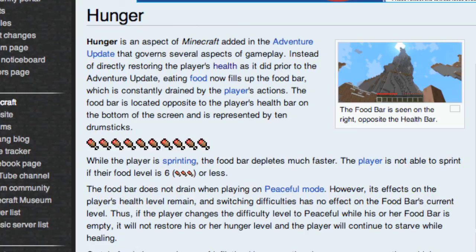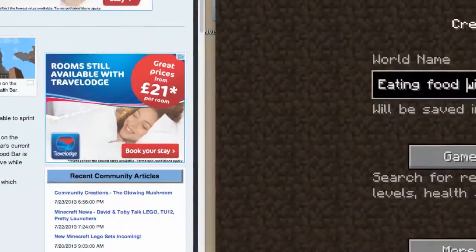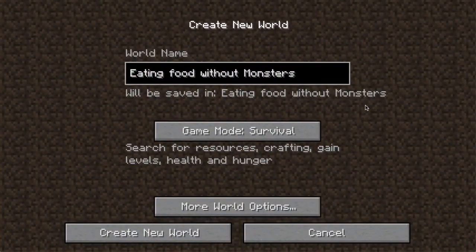So anybody playing on peaceful mode, anybody who wants to play without the dreaded monsters, without skeletons and creepers, is unable to eat. I had a request the other day asking if it's possible. I racked my brain - there are some mods out there, but there's also a way to do it in the vanilla game, and that's what I'm going to show you today.